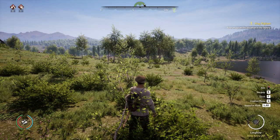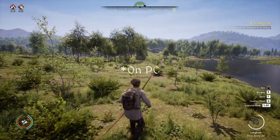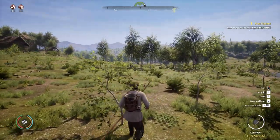Once you've chosen your prey, it's really important that you sneak as you approach it. You can do this with the Control button by default. This will let you get much closer to the animal before it gets spooked and starts running away.